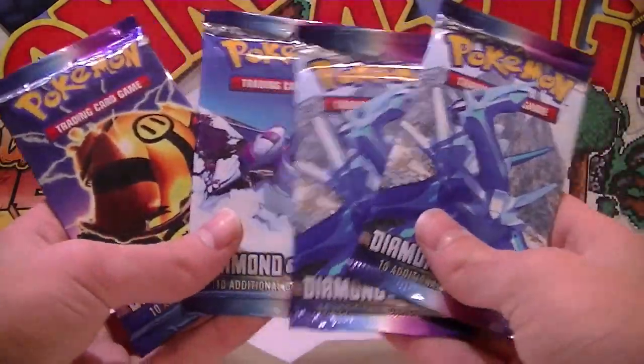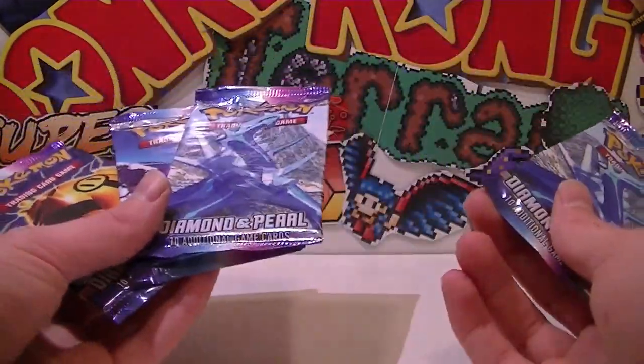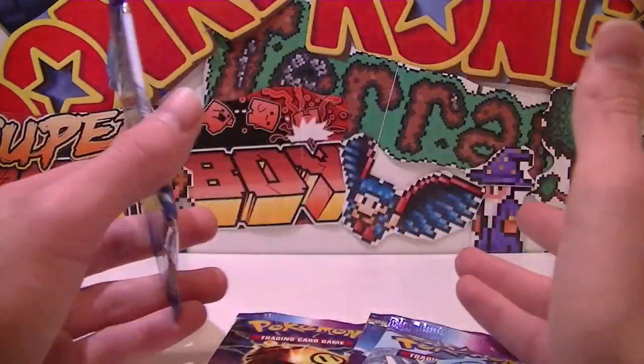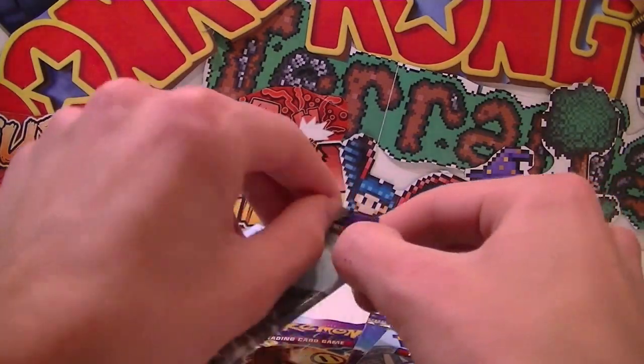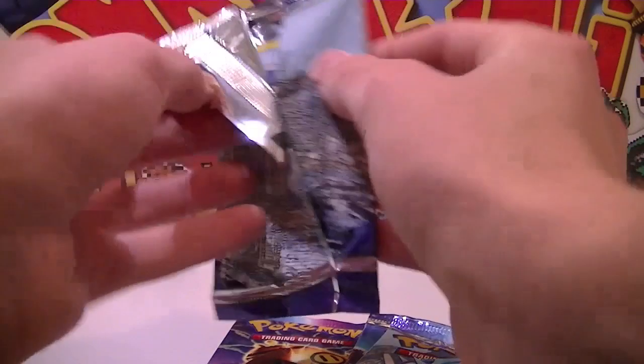So the Diamond & Pearl sets, if you aren't familiar, have Level X's instead of EX's in general, or EX Full Arts, just because they have little levels next to them. Diamond & Pearl and Platinum were the sets where they sort of differentiated from other sets with the levels next to them. I personally didn't like that, but some of the artworks on these are pretty cool.